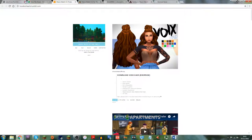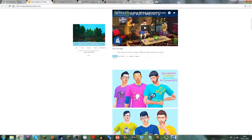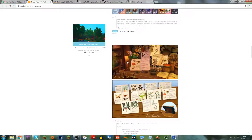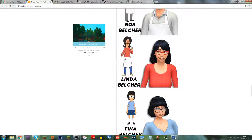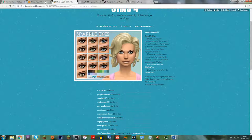Browsing general Tumblr doesn't seem to be the best idea since there are never really direct links, just general pages. I'll skip that and head over to voodoohearts.tumblr.com. This is a sim I downloaded but haven't used yet — it just doesn't seem to fit any of my sims. There are some cookbooks here which are a little bit interesting, but most of this isn't Christmas stuff.